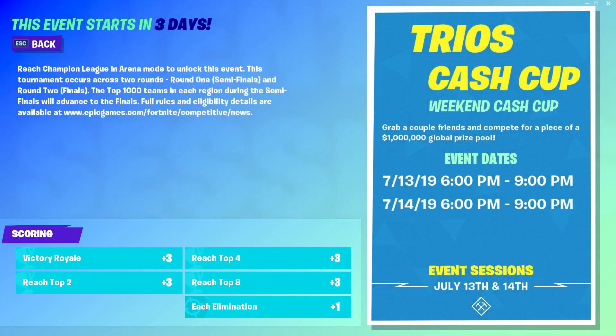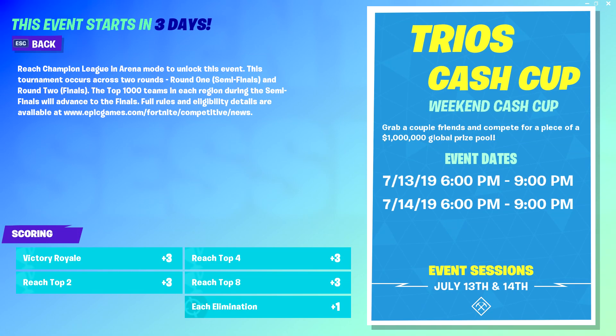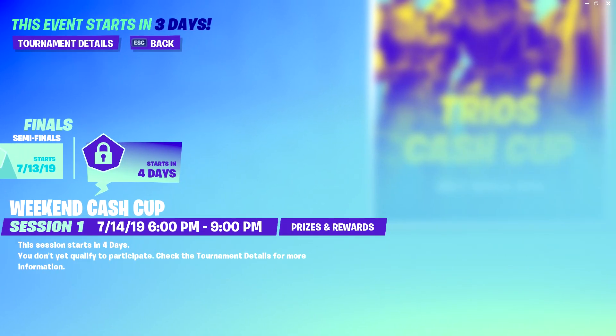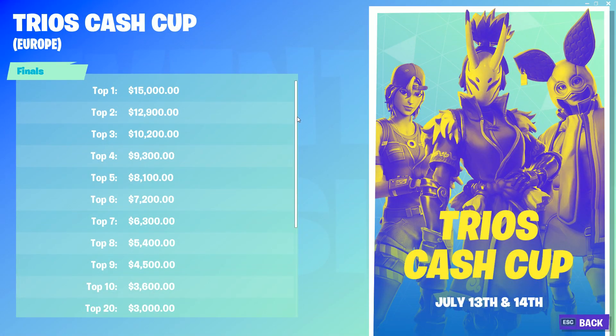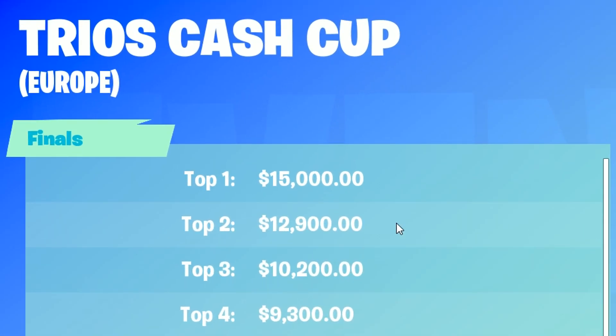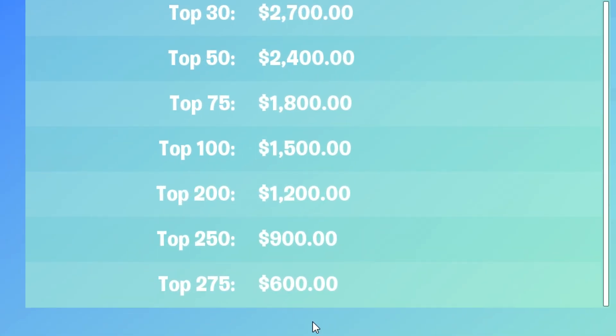After the three-hour duration has ended, you and your teammates will need to score enough points to place in the top thousand teams in your region. If your team places in the top thousand, you'll advance to the finals, which start on the following day, the 14th of July, at the exact same time. The finals is where you can actually start making money — earning the top spot, number one, will earn your team fifteen thousand dollars, which equals five thousand each. The lowest paying spot, top 275, earns your team six hundred dollars, which equals two hundred each.